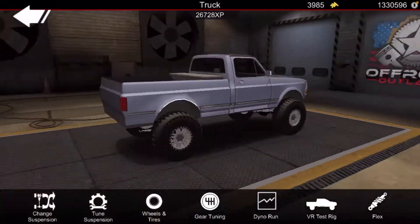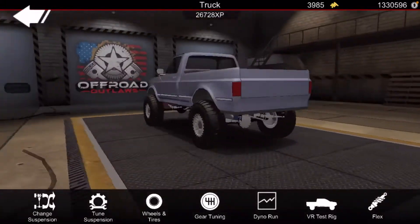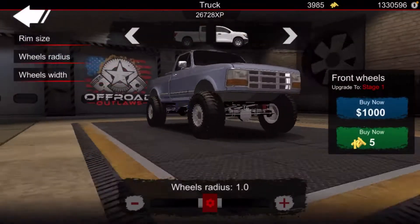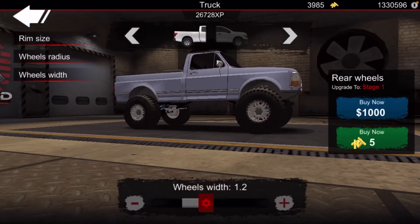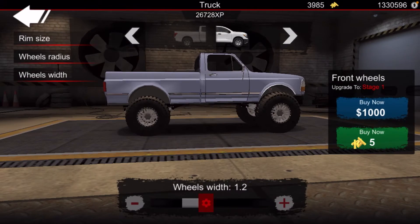Right now, this is what your truck should look like. This is without mods and stuff. Then you go to the tires — I want you to max everything out with the tires: wheel radius and then wheel width.